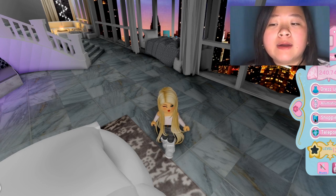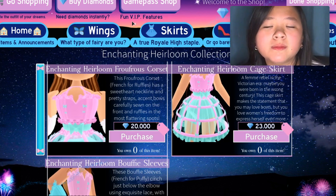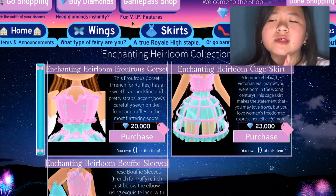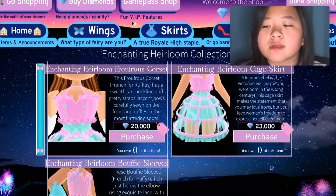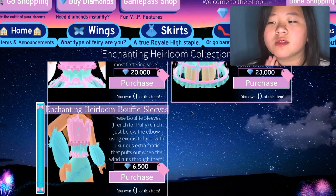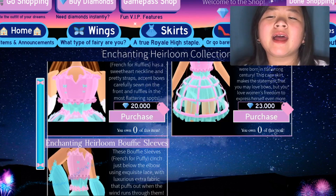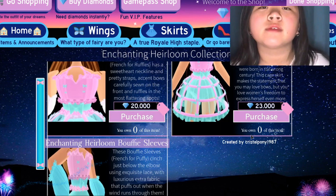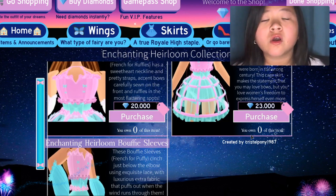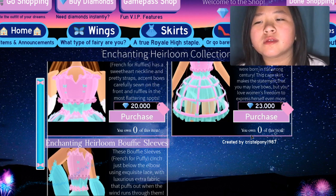Let's see how it looks. It's called the Enchanting Heirloom Collection. Basically, there's a little bit of it — it's only a bodice, a dress, and sleeves. Something I really wish would come to Royale High is probably necklaces, or tiaras — just tiaras — and bracelets and stuff. Come on, of course you can have necklaces in Royale High.